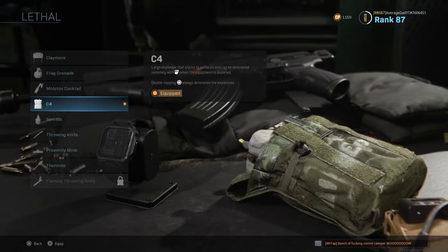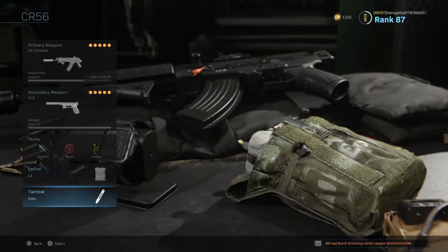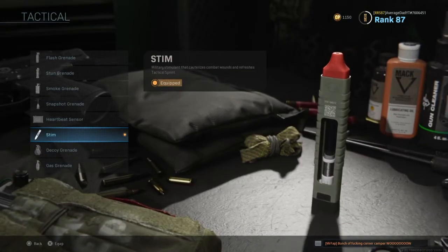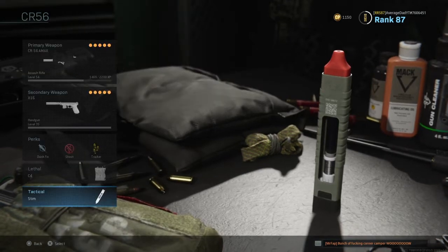We've got trusty old C4 in our lethal slot — C4 always works nice. And Stim, for obvious reasons, is always nice. If you don't manage to kill someone and you're getting shot, you bolt away, heal up, and get back into the game as fast as you can.